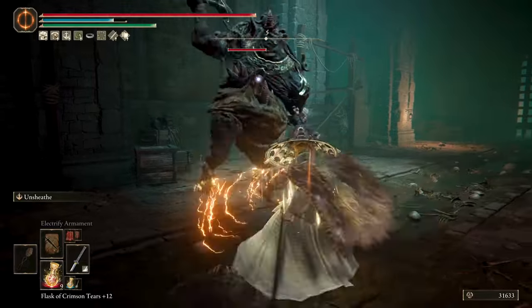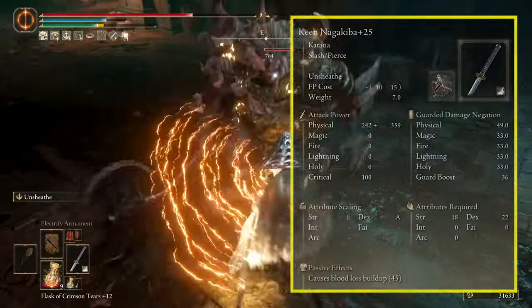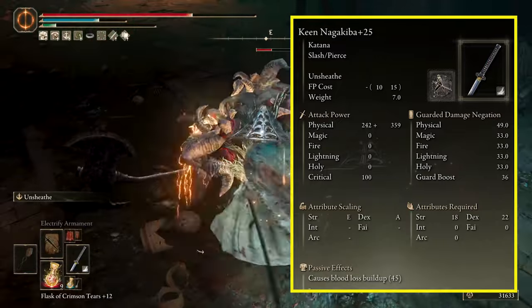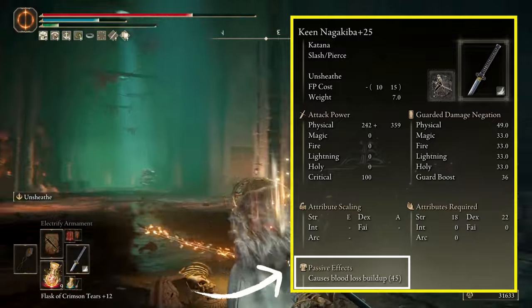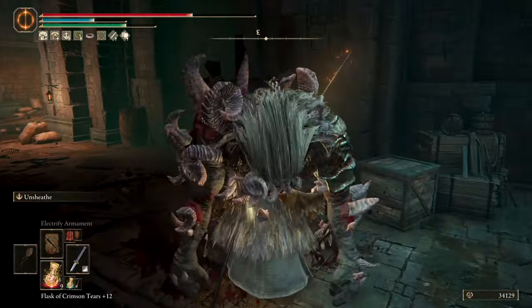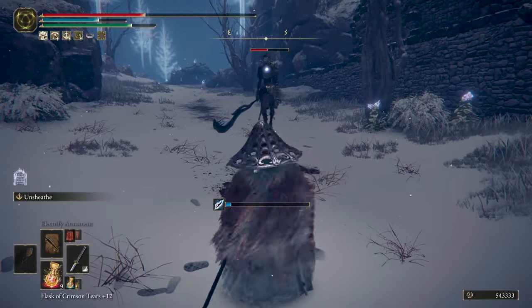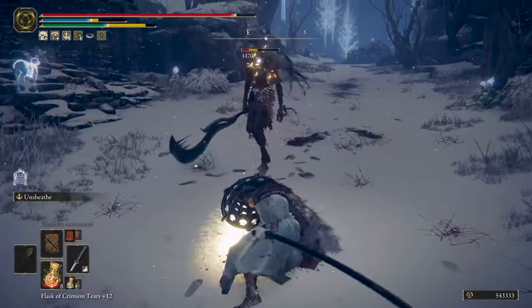The Unsheath Ash of War will give the keen affinity to the Nagakiba, which at max level will scale A with Dexterity and E with Strength, and will do Bloodlust buildup of 45. The rest of the attacks of the Nagakiba are pretty quick even when you are two-handing it, with an honorable mention to the charged strong attack that will do a powerful pierce attack — though you'll need to time it right because the charge is a little bit slow.